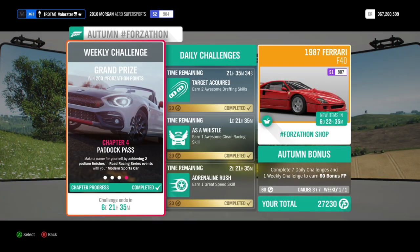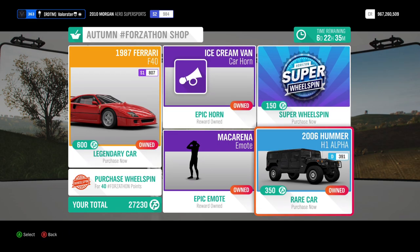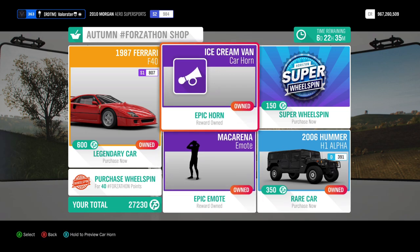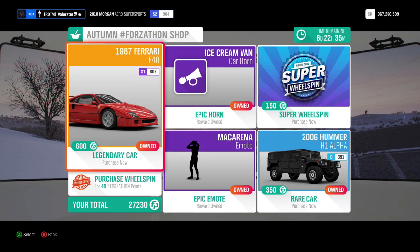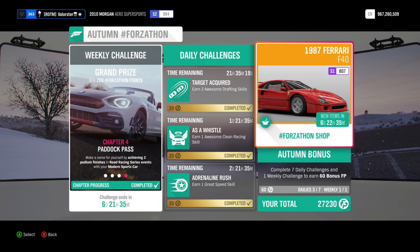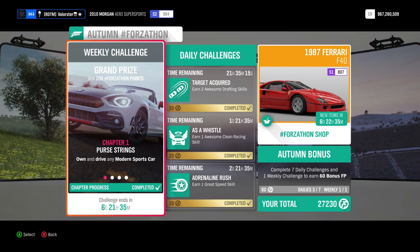Let's go to the Forzatone. At the photo shop you have the nice Ferrari F40 - I really like that car, I drove it a lot - and then you have the Hummer, also the ice cream van car horn, and the Macarena emote. If you like dancing you buy it, otherwise don't buy it.